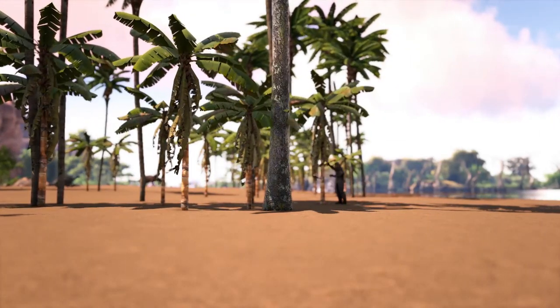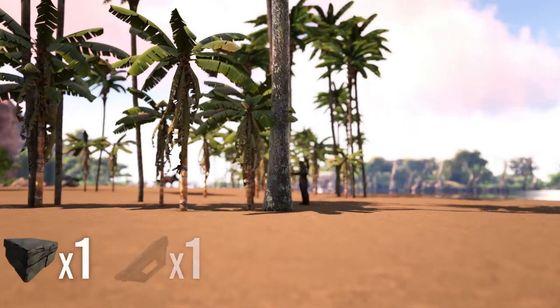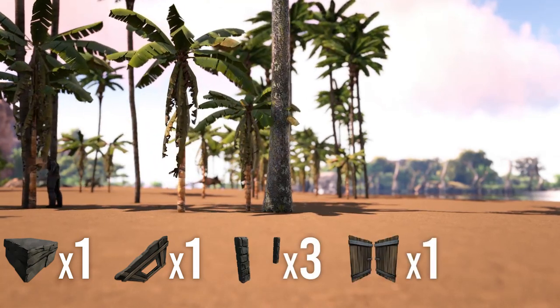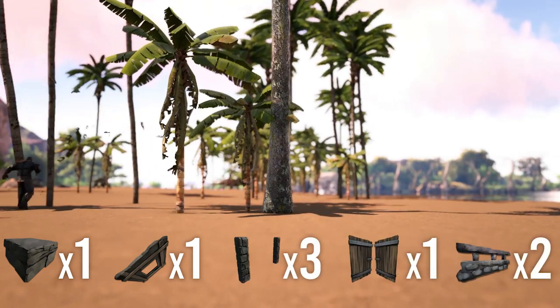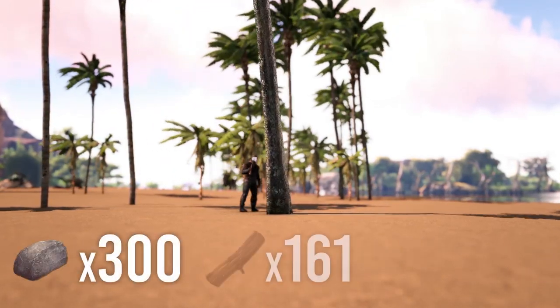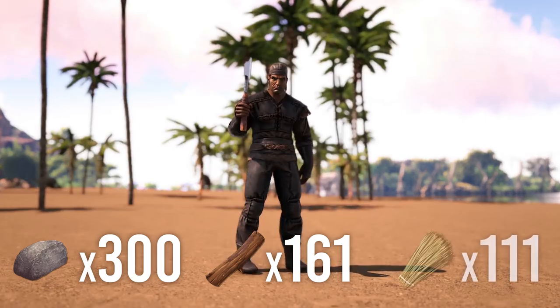The building items needed for this trap will be 1 foundation, 1 hatch frame, 3 double door frames, 1 double door, and 2 stone railings. To create these building items you will need 300 stone, 161 wood, and 111 thatch.